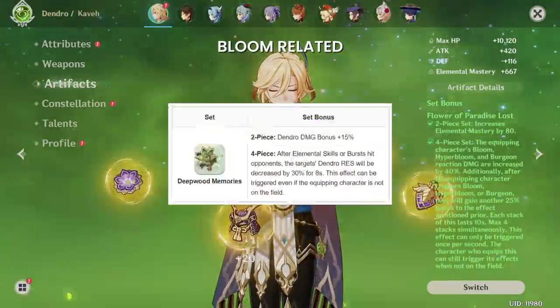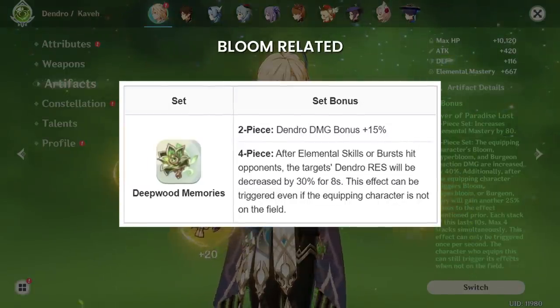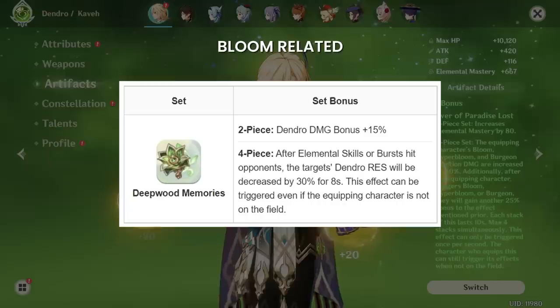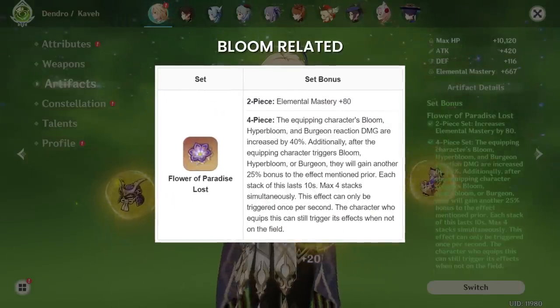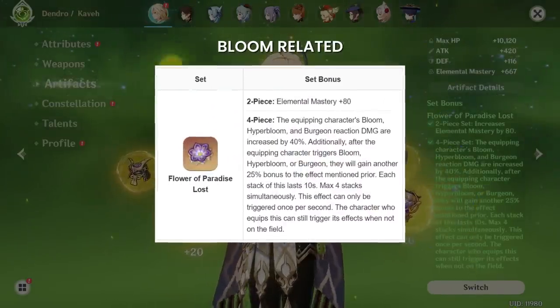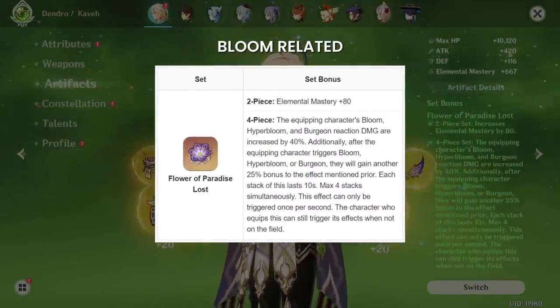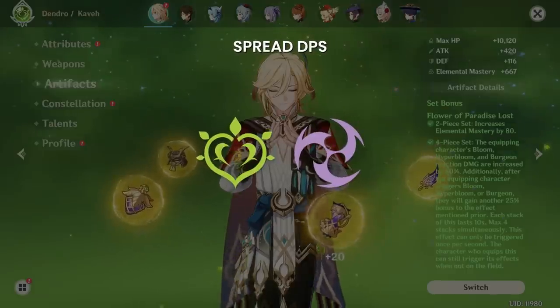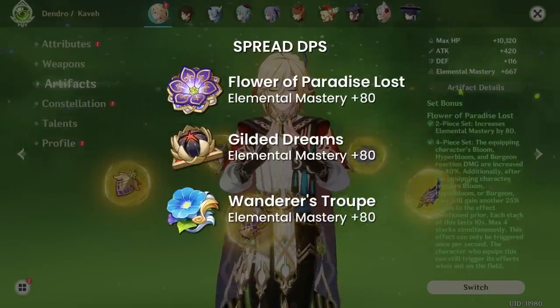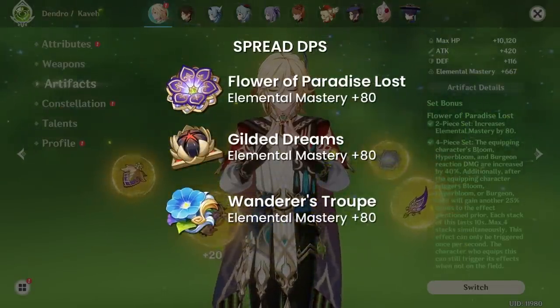If your team does not run anyone on 4-piece Deepwood, it's his role to do so. If someone else does run 4-piece Deepwood, then Kaveh himself can stack as much Elemental Mastery as possible or run the 4-piece Flower of Paradise set for increased bloom damage. 4-piece Gilded, 2-piece 2-piece Elemental Mastery combos, or the 4-piece Flower set are all excellent options. If you're running Spread DPS Kaveh, 4-piece Gilded or 2-piece 2-piece EM combos will be prioritized for maximizing general Spread DPS.